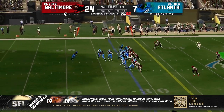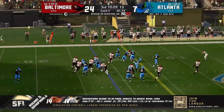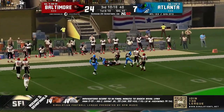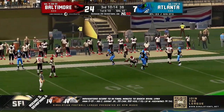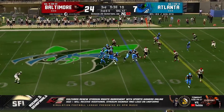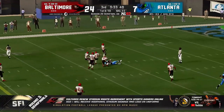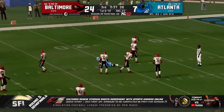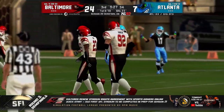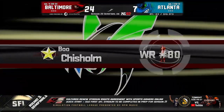He only has eight yards on the ground on three rushing attempts. Gets the handoff here, spins — that's why you get Hollywood in — scooping up past midfield, gets up to the Baltimore 46-yard line. Second leading receiver Mitchell O'Brien, the fullback, over the middle. Gets it out to Boo Chisholm with his first catch of the ball game — there's a name I thought I'd be saying a lot more.